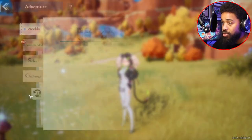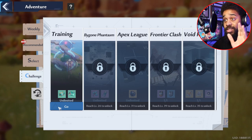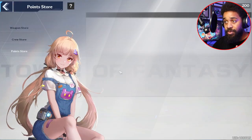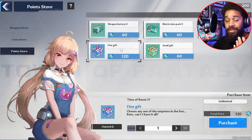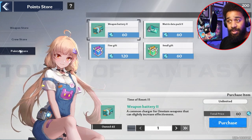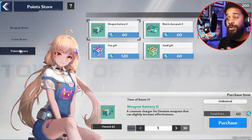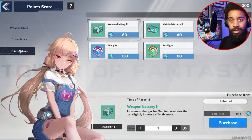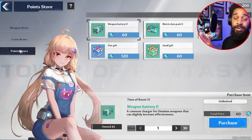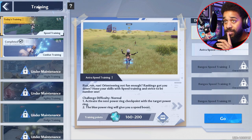You will need two blue gift boxes. There are two shops that have them — the training shop, where you can buy fine gifts for 120 a piece, and the crystal dust shop. If you're a day one player, head to the training shop. There's usually one or two trainings open a day.